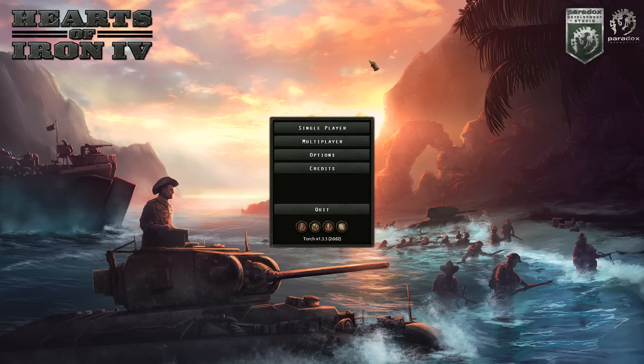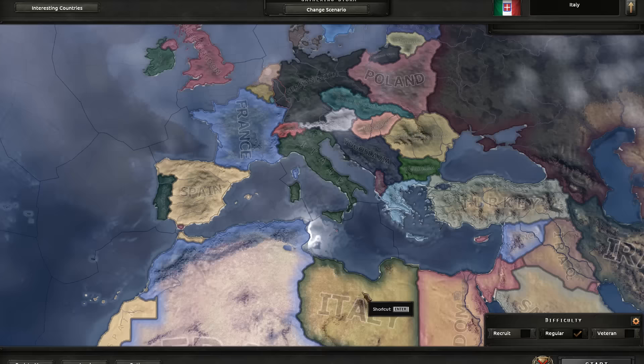It's Feedback Gaming time for a tutorial and exploit. We're going to talk about generals, field marshals, experience, and how to use them effectively. We're going to start up a game as Italy.